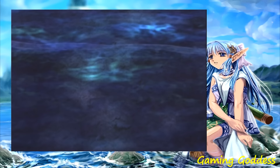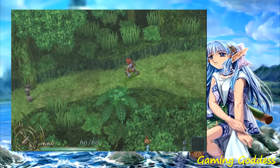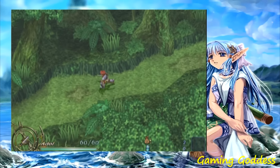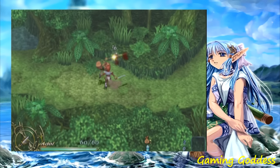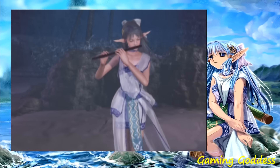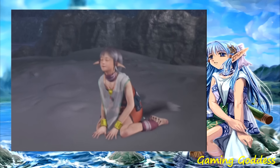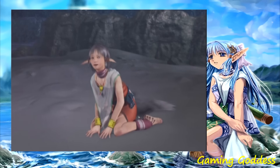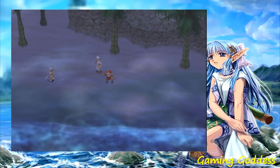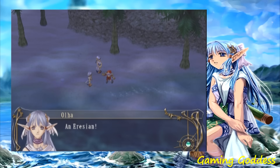Hello, YouTube. Gaming Goddess here with a review on Ys: The Ark of Napishtim, a Japanese action RPG available on the PC, PlayStation 2, and PlayStation Portable. The Ark of Napishtim is the sixth installment to the Ys series. This game takes place on a small group of islands known as the Kanan Islands. Our main character Adol washes up on one of the island shores after being attacked by the Romano fleet, and this is where his adventure begins.